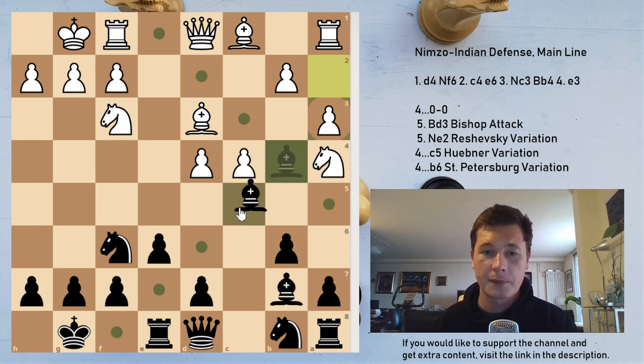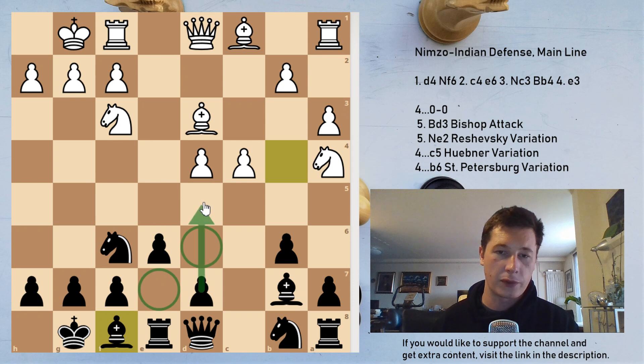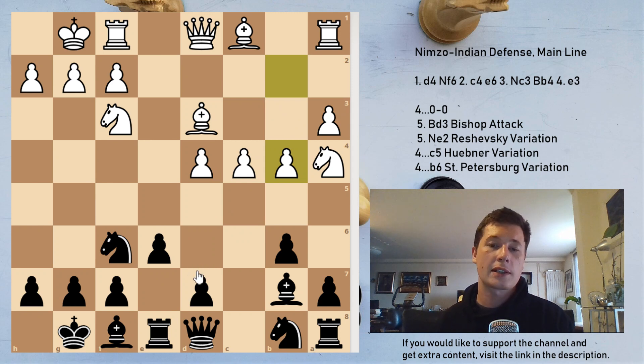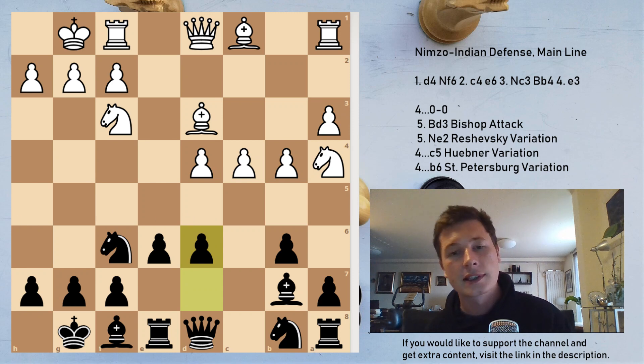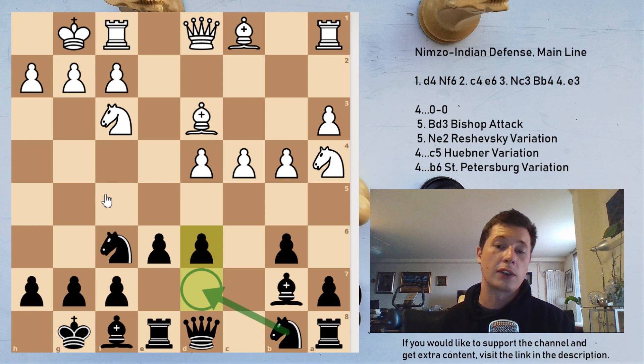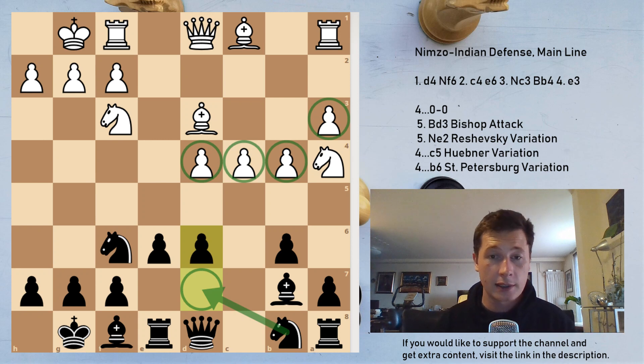After a3, the bishop retreats all the way back to f8 — he doesn't want to block the pawn from moving with d6, and c5 is just losing. White expands on the queenside with b4, and now black plays d6, a very flexible move. This is a sort of Sicilian defense position. Black develops the knight to d7 and tries to play a hedgehog-like position against white, but with white's pawns advanced in the center and on the queenside. If you have experience in the Sicilian defense, it's going to be helpful here.